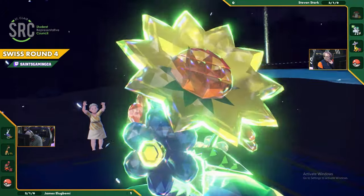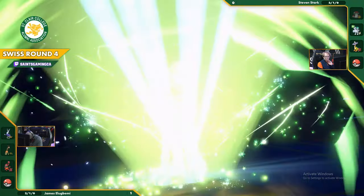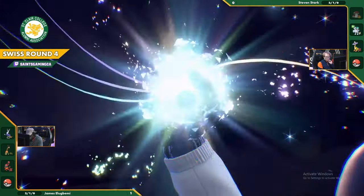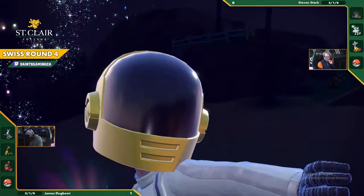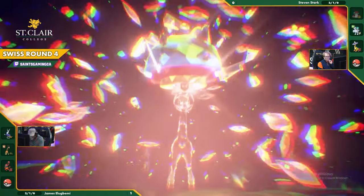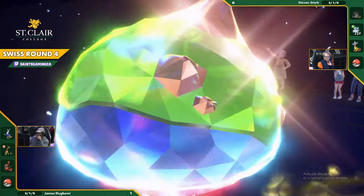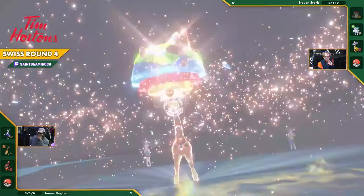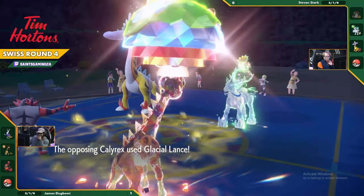You probably weren't expecting a Flare Blitz into the Calyrex, and now you've also blocked Maridon from dealing a ton of damage in the future. We are going to see the Double Terra here - Terra on Ferrigarath as well. Terra Ground Ferrigarath. That means it does have Terra Blast as well. It's got Terra Blast so it could just be a huge threat to the Raging Bolt.